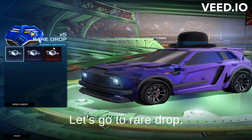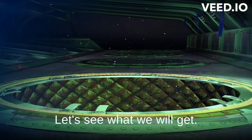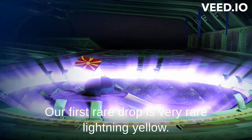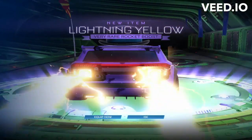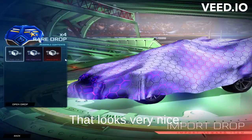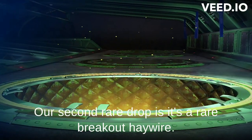Let's go to our rare drops. Let's see what we get. Our first rare drop is a very rare lightning yellow — that looks nice, a boost. That is very nice.